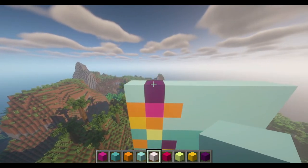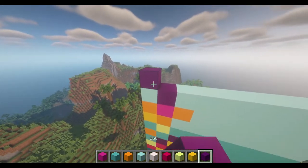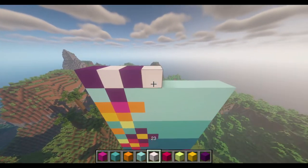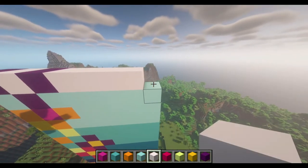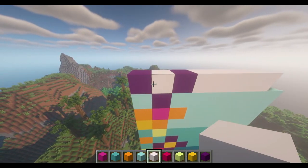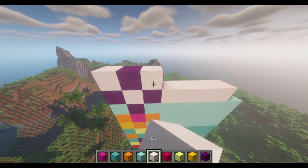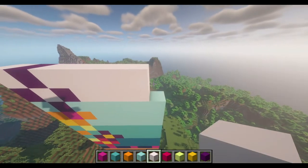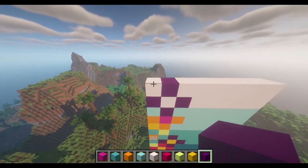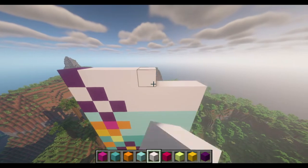Switch to White or Apple Blossom — I'll call it White from here on out. Place one Violet, one White, one Violet, and fill the row with White. Now do a White then a Violet and fill the row with White — it's meant to go all the way across. Then go Violet, White again, and fill the row.